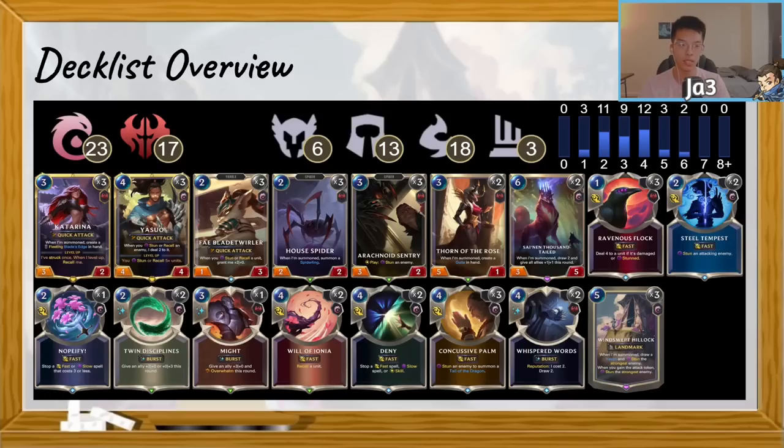The deck is very tight on cards. I think this list is pretty close to being very, very good. It's hard to say where I might exchange cards, but right now the only flex cards are how many counterspells you want between Nobify and Deny. For now, I quite like these ratios and have been liking them for the past week and a half to two weeks.